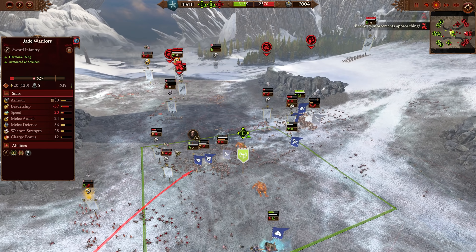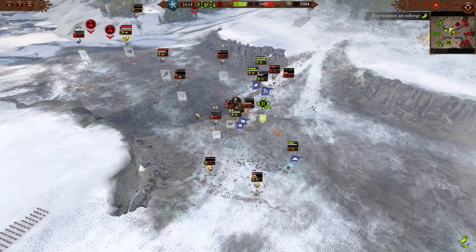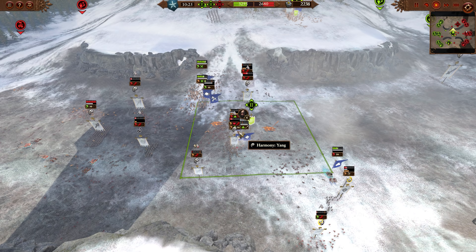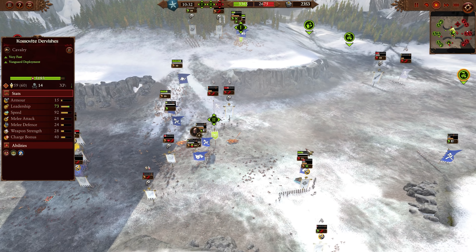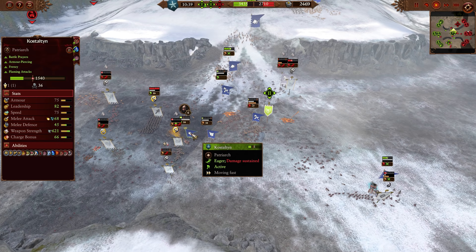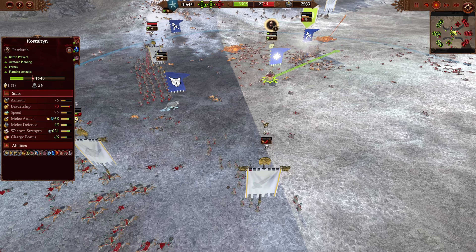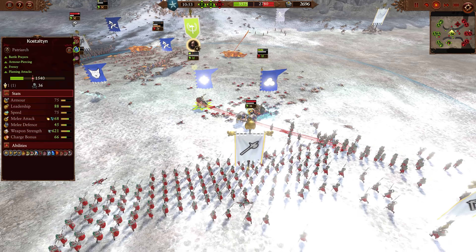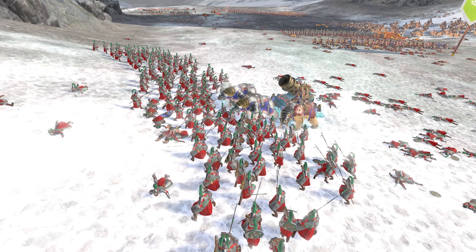Bear Riders are arguably better than Demigryph Knights — though Empire cavalry are definitely tankier. We see Kosteltine finish off Miao Ying, and both Sentinels have gone down, so it's a pretty commanding position at this point. Kislev's shock cavalry is a little squishier than Empire's but faster and with better charge bonus. Kosteltine also gives AoE fire damage and melee attack when in melee, which is really nice against factions that can take healing — Cathay is definitely in that boat.